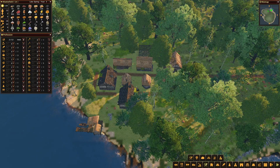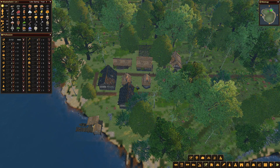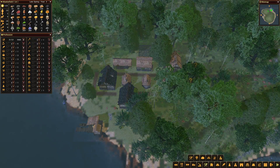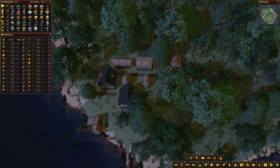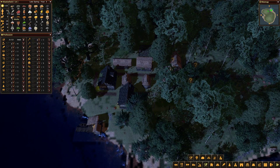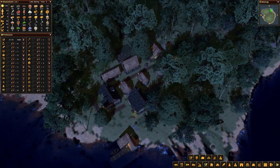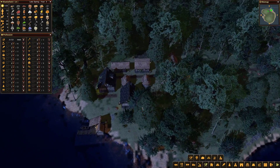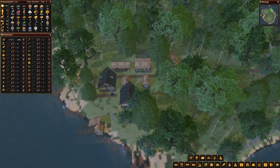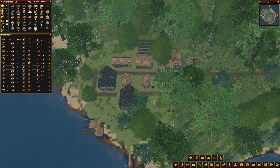We're getting quite short of fish as well - we're down to 355. So we might need to employ three fishermen before long. We've got three labourers and we've gained another adult. With our increased capacity from the additional house we're starting to do a bit better. Let's employ that third fisherman and maintain the two labourers.